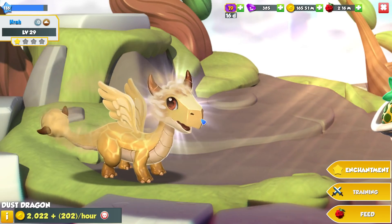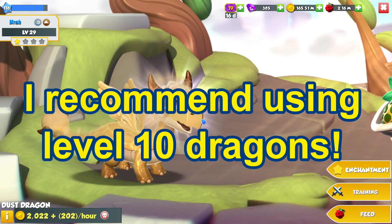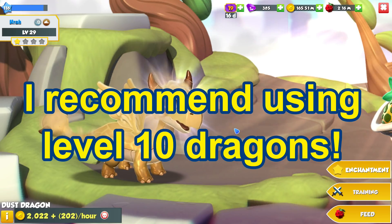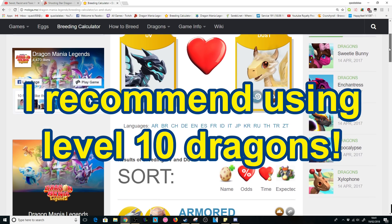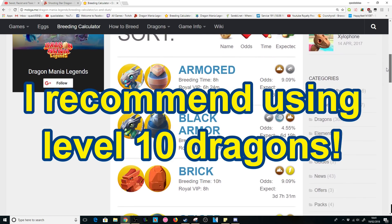So onto the recommended levels for breeding this guy. I'd suggest using level 10 dragons to try and breed him if you can. The higher the levels of your Dust and UV, the higher your chances will be of breeding epics, which is something that you don't want. So try to limit your dragon's levels to level 10 if you can.